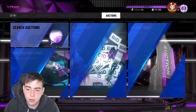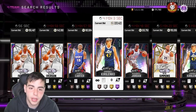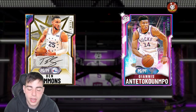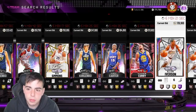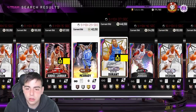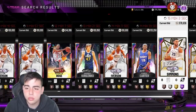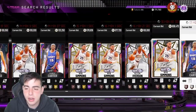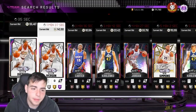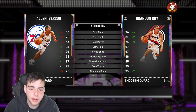I'm probably gonna end up getting Opal Simmons - I have the MT for him. He went up a lot, probably because he's fully badged. Ben Simmons will probably drop to around 4K, there's no way it will stay that expensive. Everything is up a lot, so if you picked up your team Friday or Thursday that was a good time. Galaxy opals went up a lot, pink diamonds went up a lot, and I would honestly recommend selling your cards.